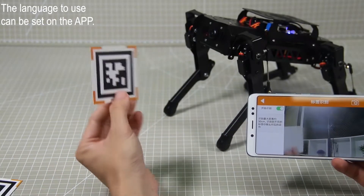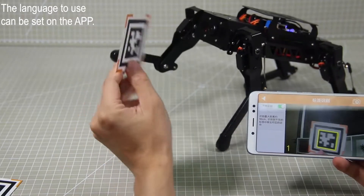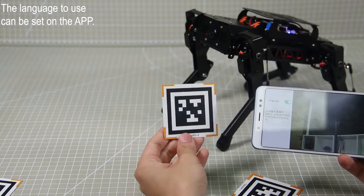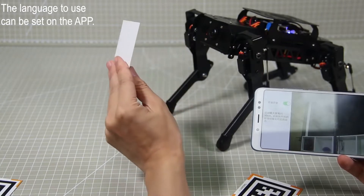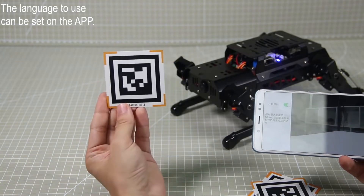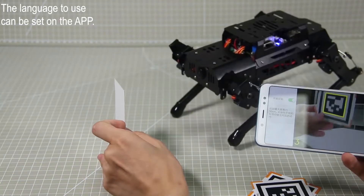When recognizing tag 1, it will raise its leg. When recognizing tag 2, it will lie down. When recognizing tag 3, it will do a push-up.